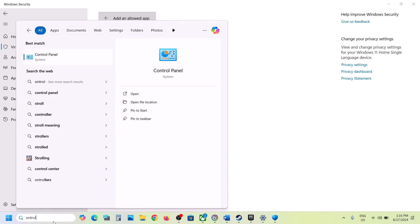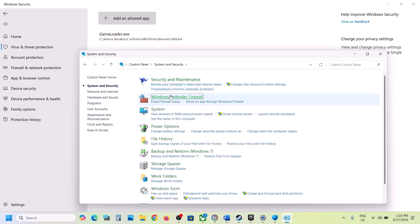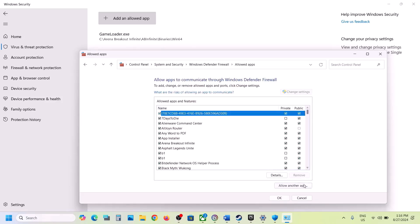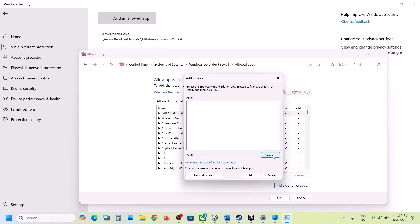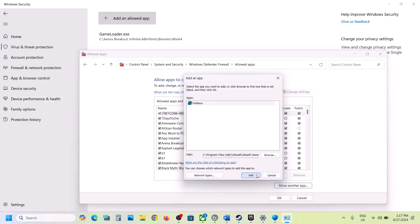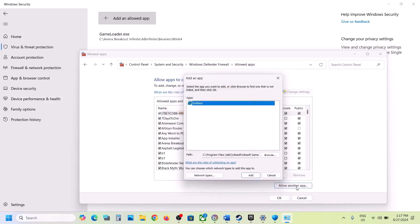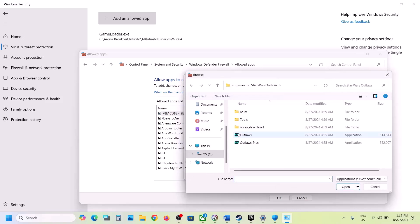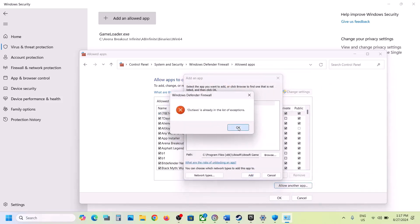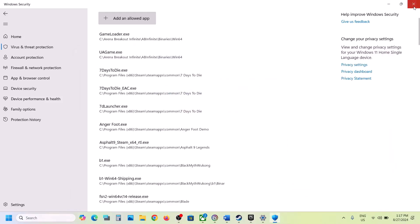Now type 'Control Panel' in the Windows search box and click on Control Panel. Click on System and Security, then Windows Defender Firewall. Click on 'Allow an app or feature through Windows Defender Firewall,' click on Change Settings at the top, then click on 'Allow another app.' Click Browse, go to the game installation folder, select the game exe file, click Open, click Add. Again click 'Allow another app,' browse and select the second exe file, click Open and Add. Once both are added, launch the game and check.